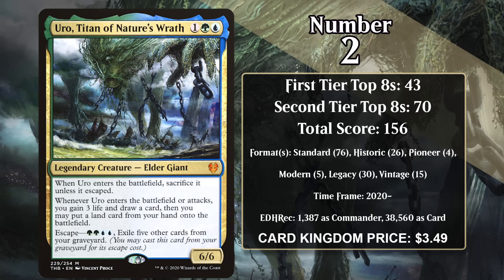Footfalls decks have proven to be strong enough for Legacy too, so Shardless Agent is racking up a ton of points right now, but so too were the two cards in front of it.